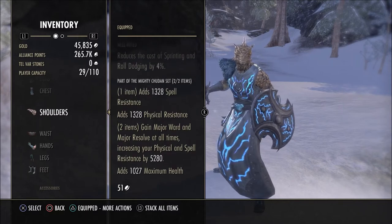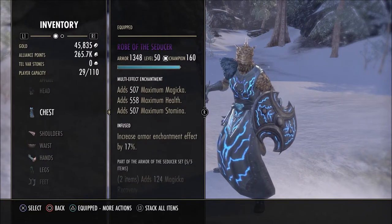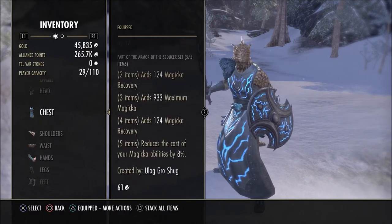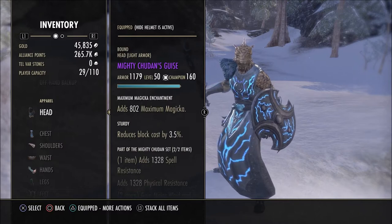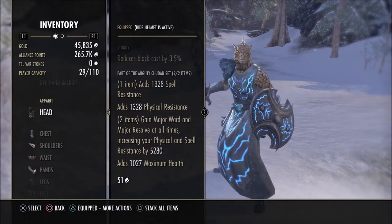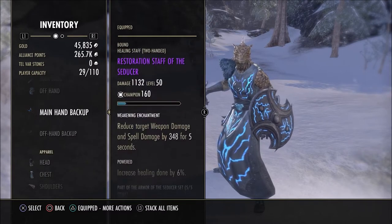It's very key that we have seven pieces of light armor. For the chest piece I put a prismatic defense glyph which gives you a tri-stat, just to balance you out a bit. You're probably wondering why you need stamina — I do have a stamina heal ability, which I'll explain. The helmet trait is sturdy by choice because this is a hybrid build, so you'll need to do a lot of blocking as well as healing. We also have a Restoration Staff of the Seducer with a weakening enchantment, which is very nice for boss battles.